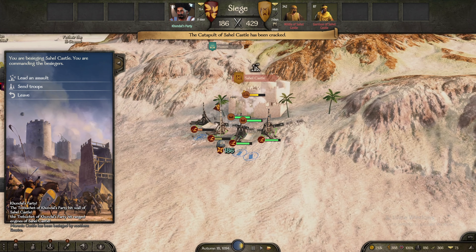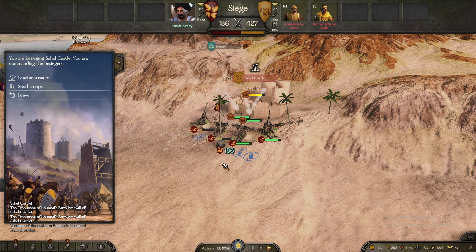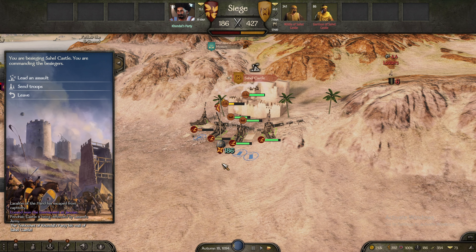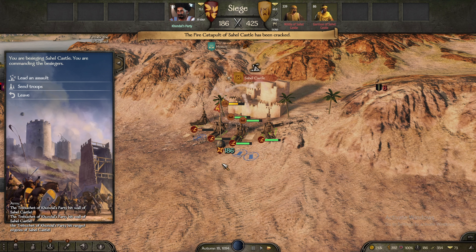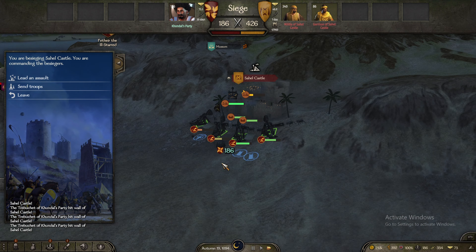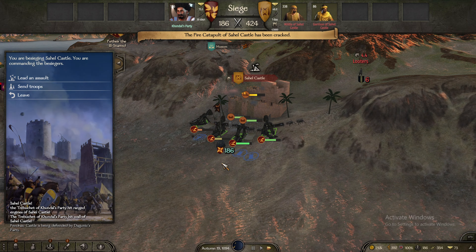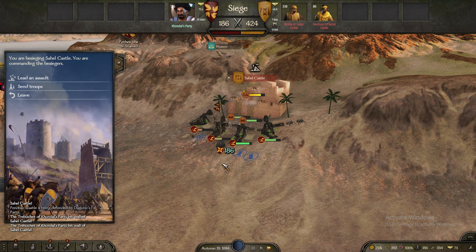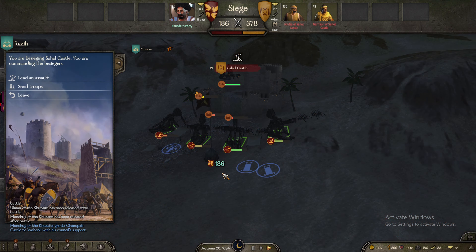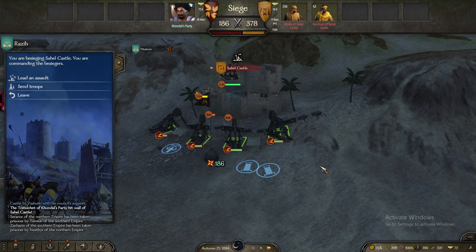Here is the deal: this type of siege is riskier than the normal siege where you use battering rams. The reason is that it takes more time for the trebuchet strategy, which means you're exposed to other parties attacking you from outside while doing the actual siege. But the good thing is that if you break everything down, you have a higher success rate of winning the city since you can enter through the walls.